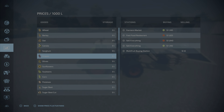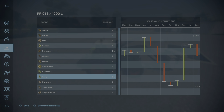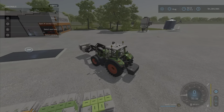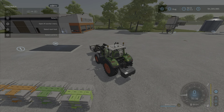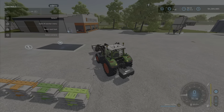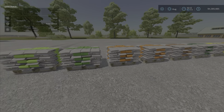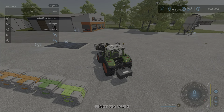Prices for stuff are pretty good right now — not crazy, depending on what it is. These are all basically standard. I'm on easy economy, so be aware the price doesn't change. You cannot adjust the economy — these pallets cost a thousand bucks whether you're on easy, hard, or normal. I always play on easy economy.